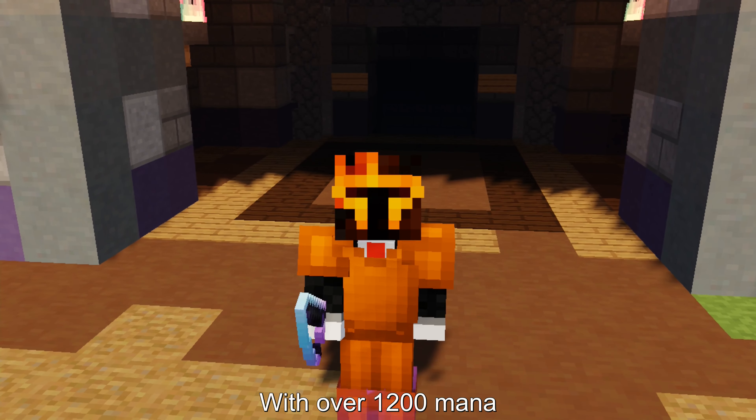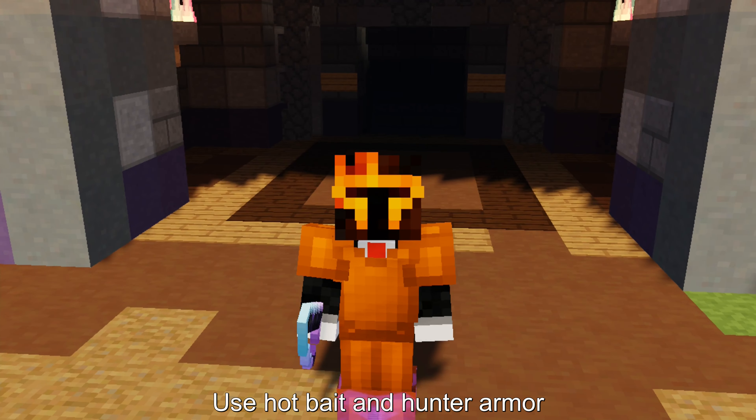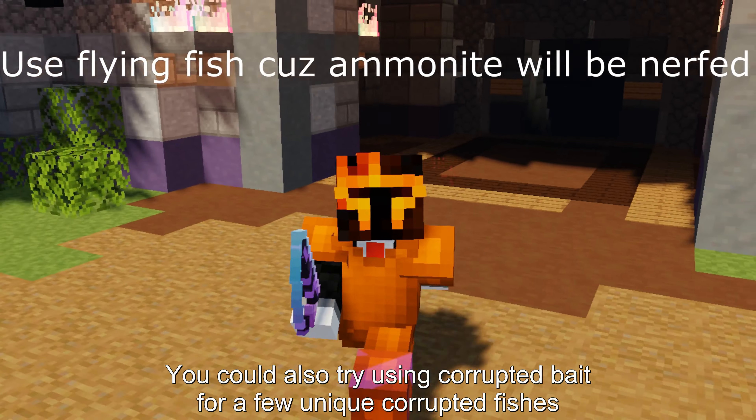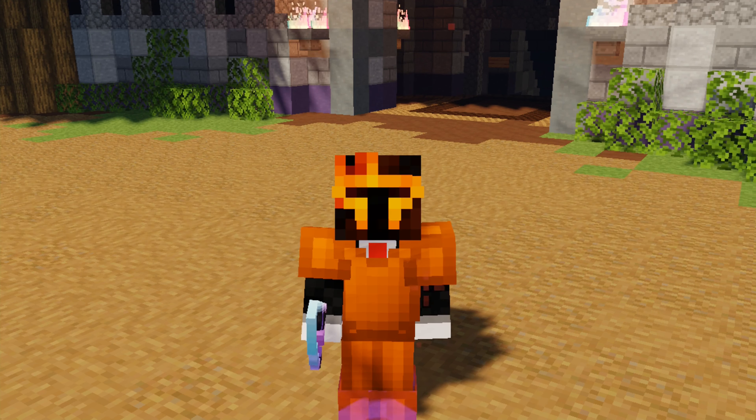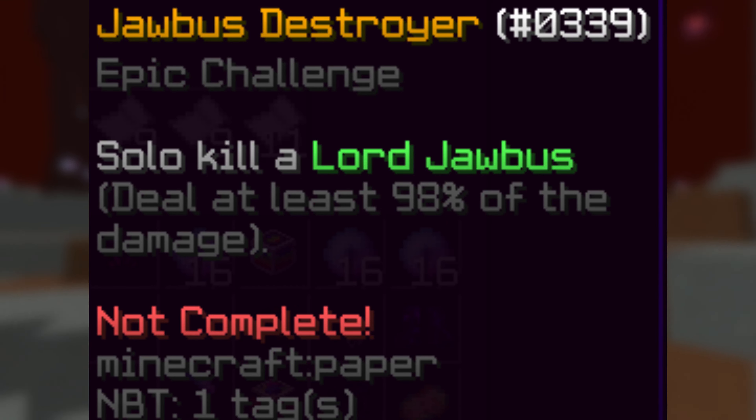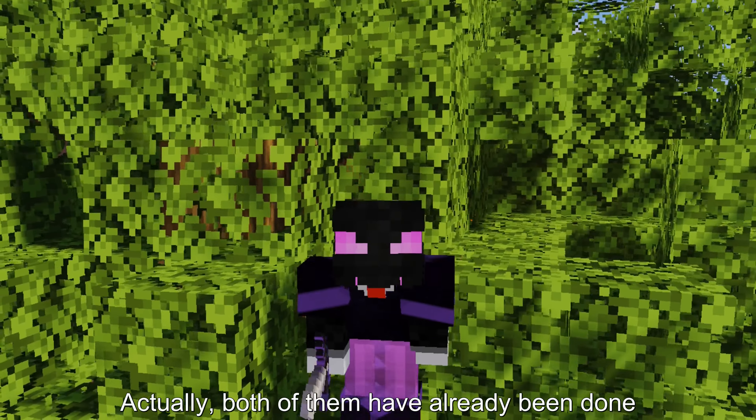Trophy Fisher: Fish in the volcano, 17 to 16 minutes after the volcano has erupted, with over 1200 mana. Use hot bait and hunter armor. You could also try using corrupted bait for a few unique corrupted fishes.